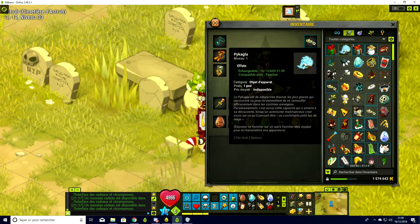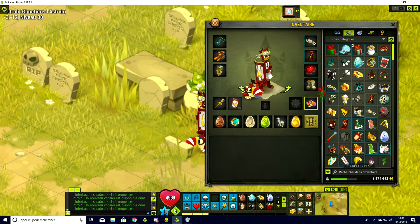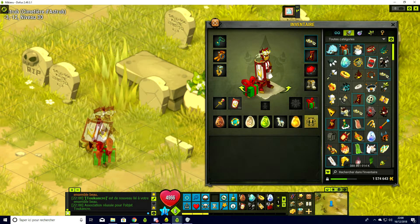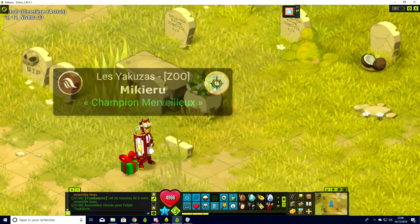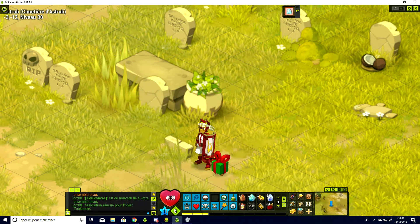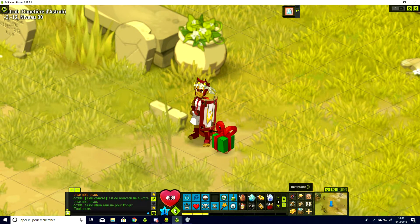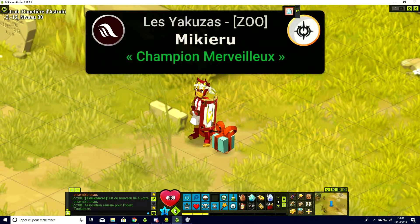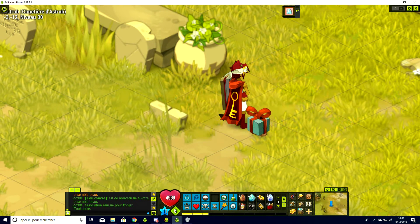Il est trop mignon. Donc on va essayer tout ça. On a le Toukank. On va essayer le Cadoberman. Vous voyez, il est plutôt sympa quand même. Il est plutôt pas mal. Le Cadoberman qui marche. On va essayer les autres — on va essayer le bleu. Il est plutôt pas mal aussi, celui-là. Je l'aime beaucoup, il est plutôt fun.